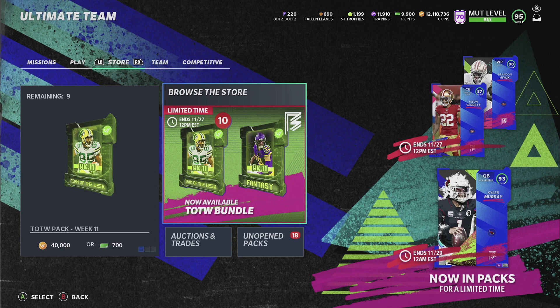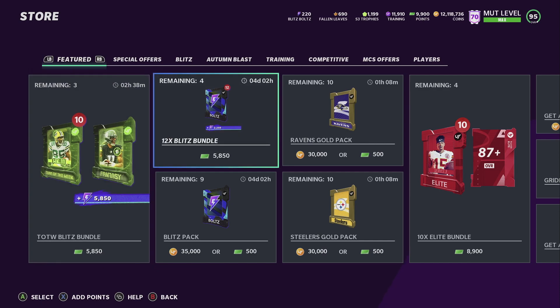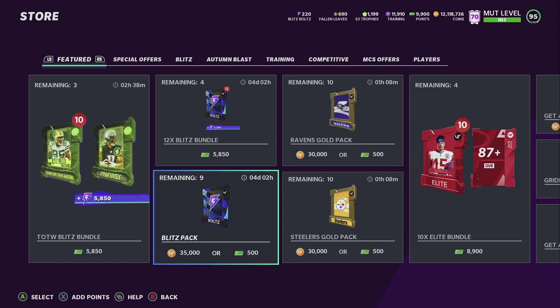What's up everyone, this is Million Dollar Mud here again with another video. Today we're going to go over how you can get the Tyreek Hill 93 overall with this power-up, or Cam Chancellor 94 overall with this power-up. If you're not subscribed, hit that subscribe button and show some support - we do a lot of giveaways on this channel.